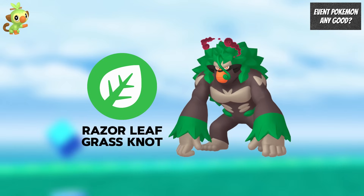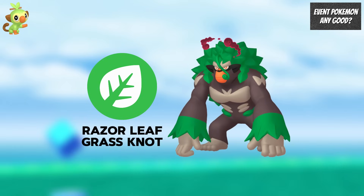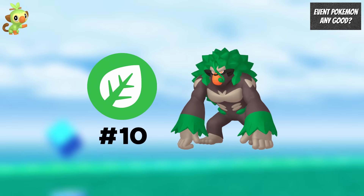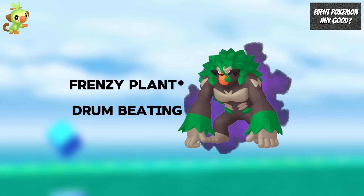For Max Rillaboom, I would recommend getting it over Max Venusaur because it will deal more damage with Razor Leaf and Grass Knot. Outside of Max Battles, Rillaboom is the 10th best Grass type attacker, but it will improve when it gets access to Frenzy Plant, Drum Beating, and a Shadow form.